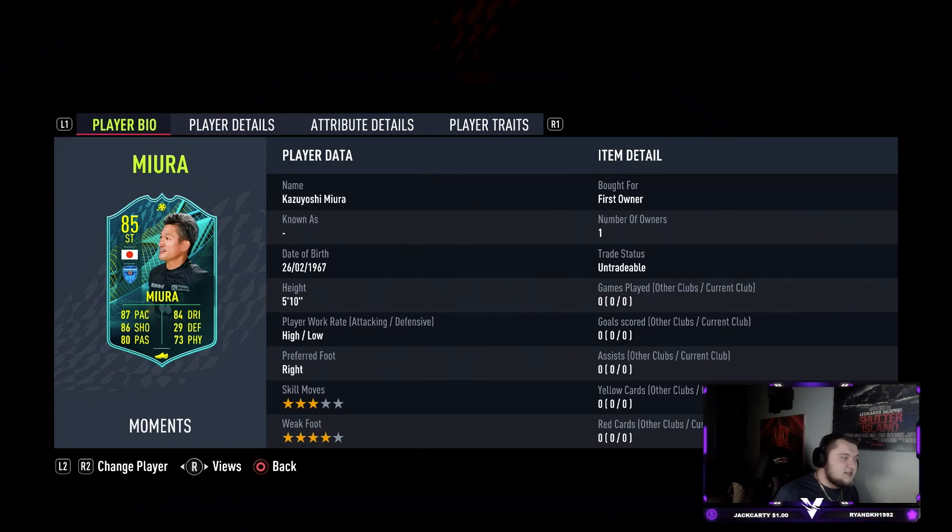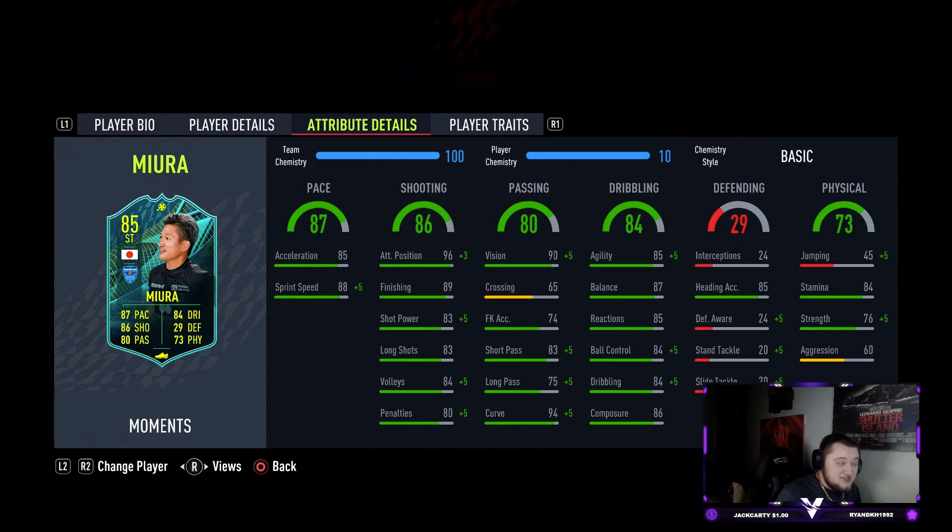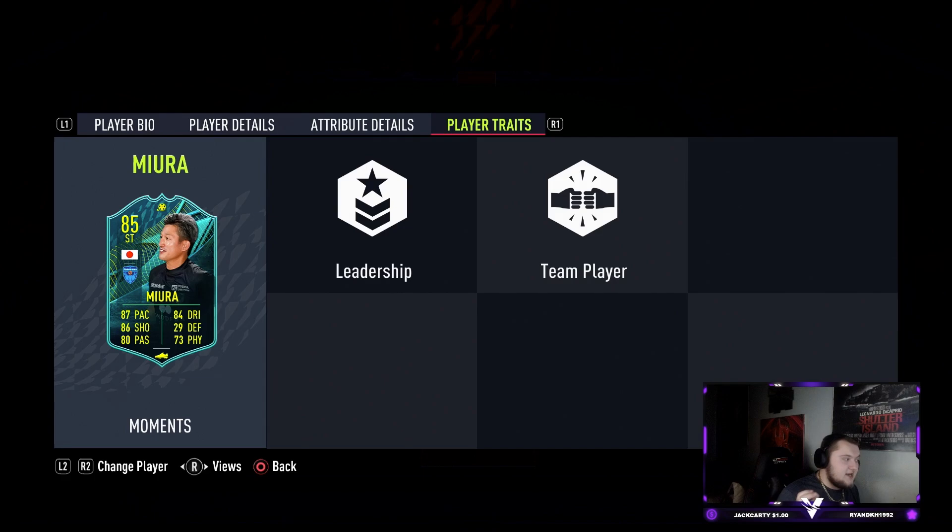Miura looks to have a good card with 3-star skill moves, 4-star weak foot, 5 foot 10, high-low work rates, 87 pace, 84 dribbling, 86 shooting, 80 passing and 73 physical. He has 89 finishing with 96 attack positioning, good shot power and long shots, great vision, good short passing, good dribbling and good strength as well — which is a really nice thing to see.